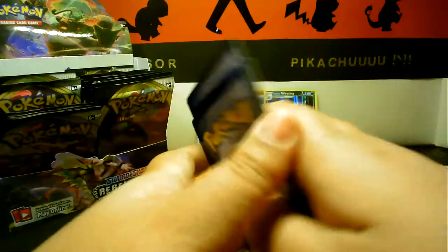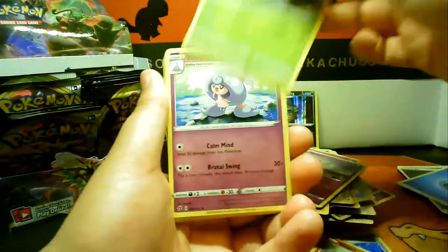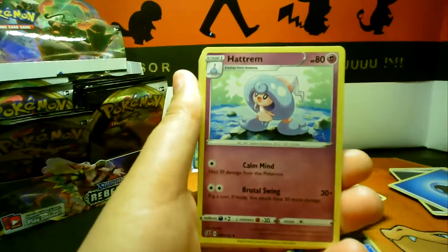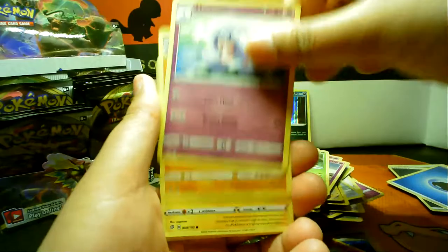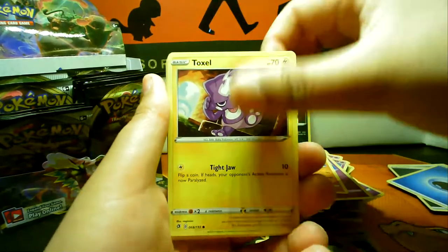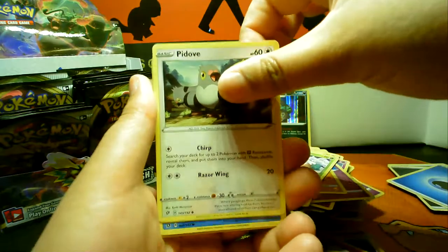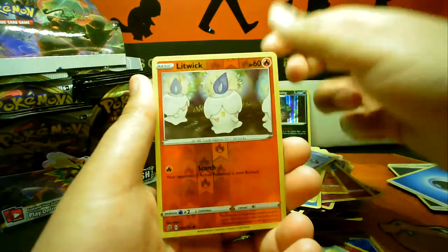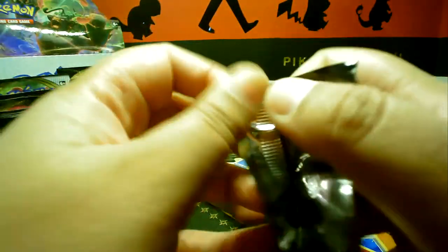Okay, four from the back — do we have an energy? Oh hang on, there we go — Masquerain! Let me re-center because I'm quite off-center. Carkol, Toxel, Mr. Mime, Snover, Daryl, Maka, Litwick — this better not be a duff box, that is all I'm saying!